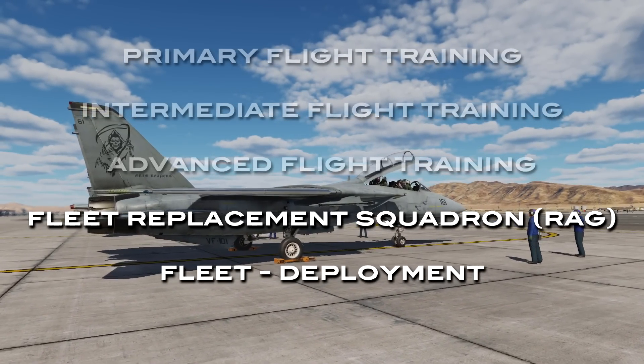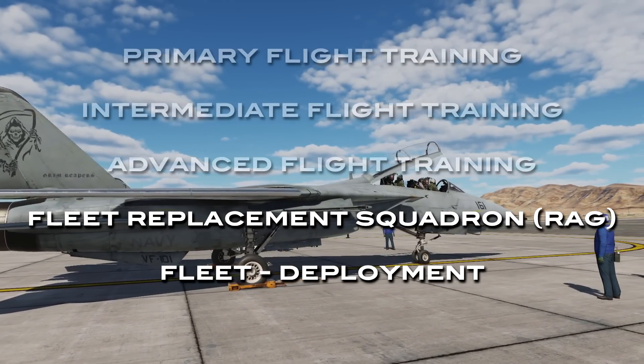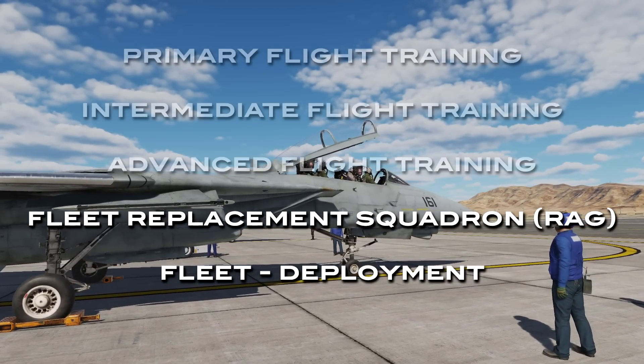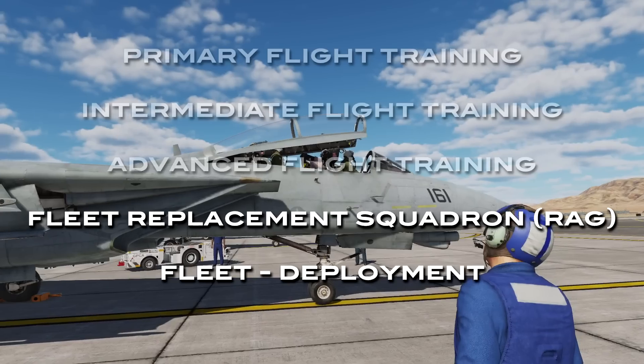First you'll learn to fly the Tomcat, then you'll learn how to fight in it, and lastly you'll need to pass your carrier qualifications both day and night — otherwise you're useless to the Navy. So let's have a look at the syllabus.